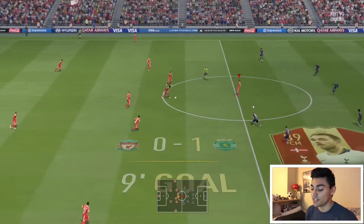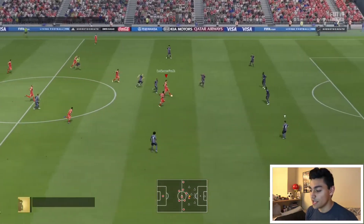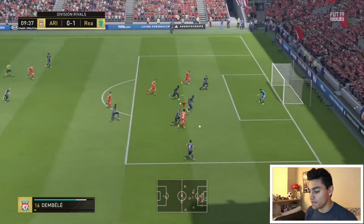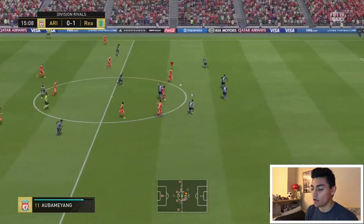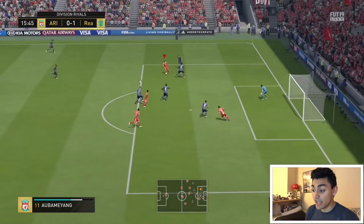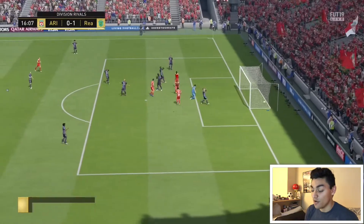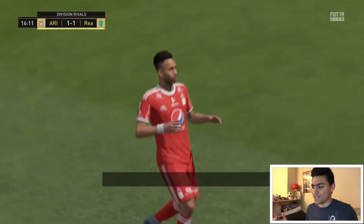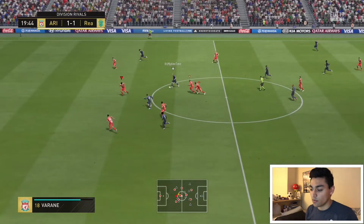My opponent scores a nice timed finesse shot with Christian Eriksen. I get the ball in, dribble in behind — Ousmane Dembele — plays a beautiful ball into the back post. Almost a goal off a kickoff right there. Then Aubameyang dribbles. If somebody is using AI defending, you could just dribble at them and they won't attack you. We get lucky — the AI blocked it, because the AI is just way too good in this game. We get the rebound and score with a beautiful goal.